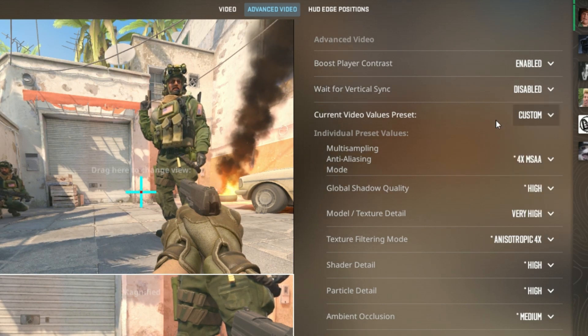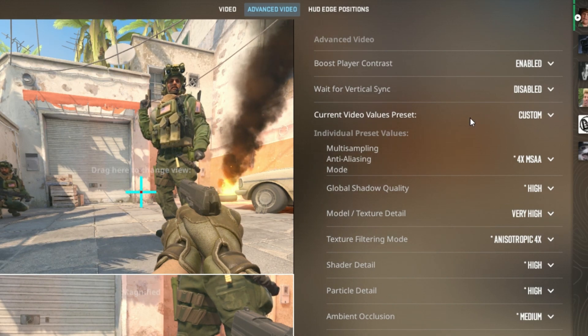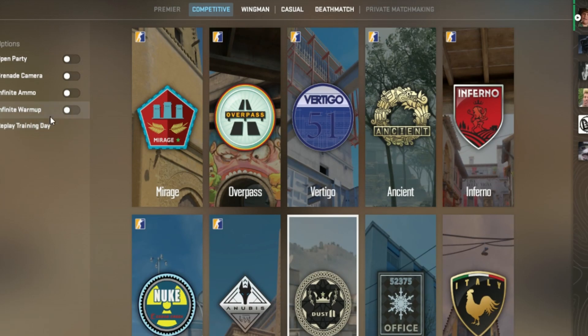For the rest, I recommend switching the preset to low and then working your way up on the graphics settings. With settings on low, let's get into a private server to test this out.